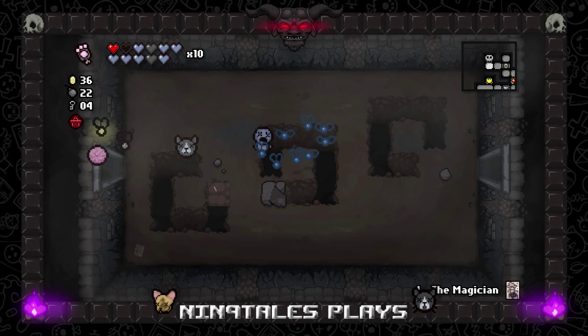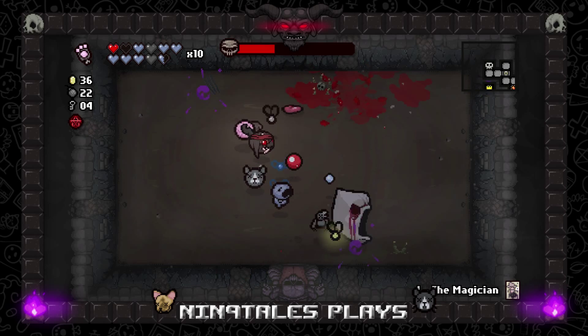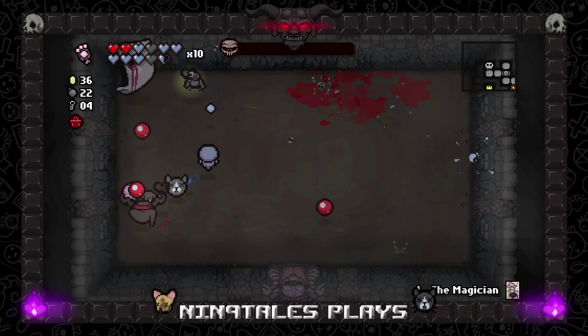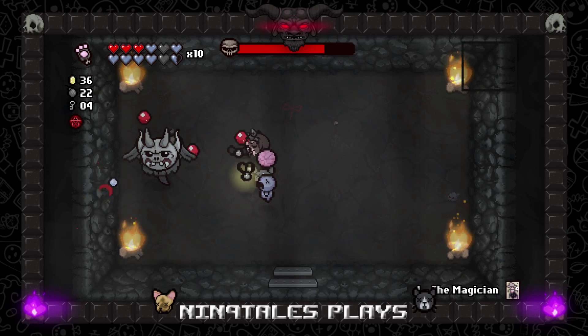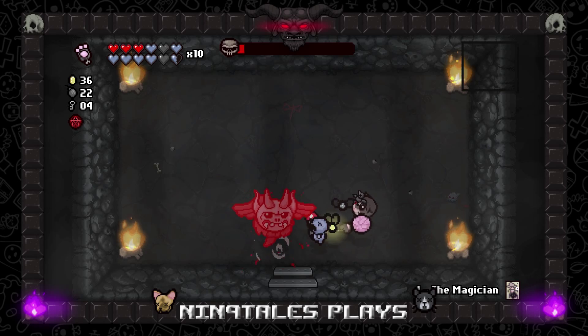Alright, we found our item room. I'm sure we can handle this guy. I did not mean to pick that up — oh, I hope there's a devil room with two heart worth something. Crap — and of course it's Krampus! We just lost Whore of Babylon. Damage-wise we're still not terrible, but Whore of Babylon was pretty good. Lump of Coal please.